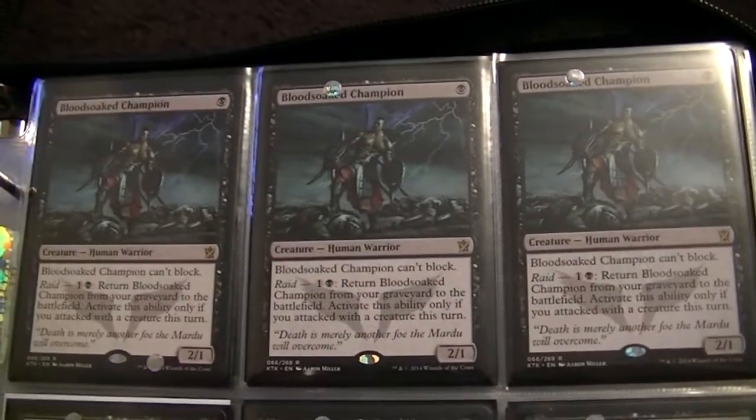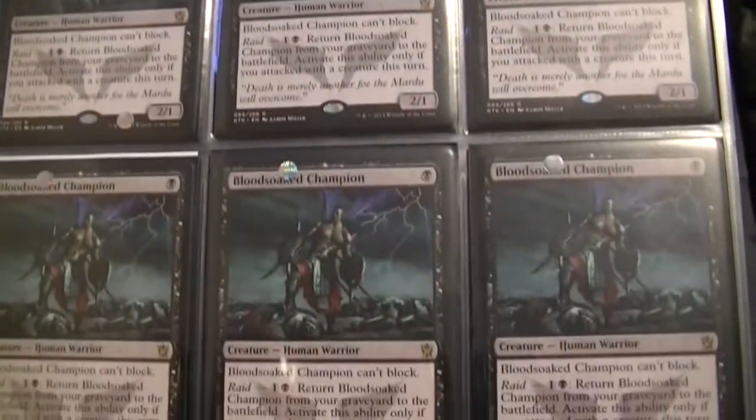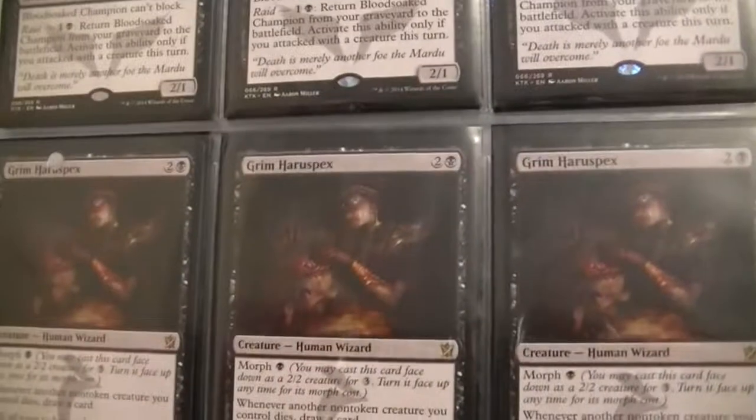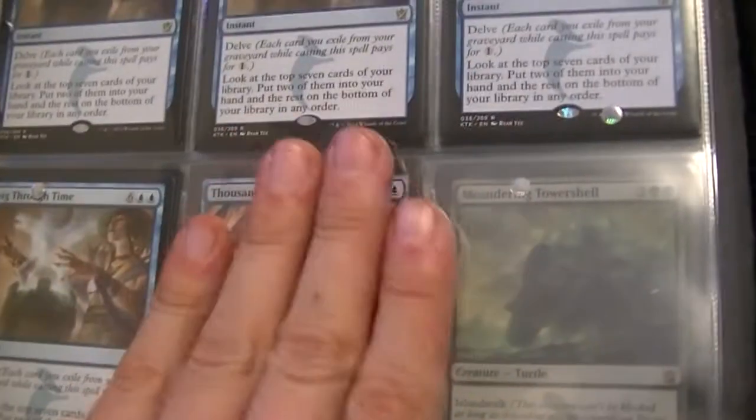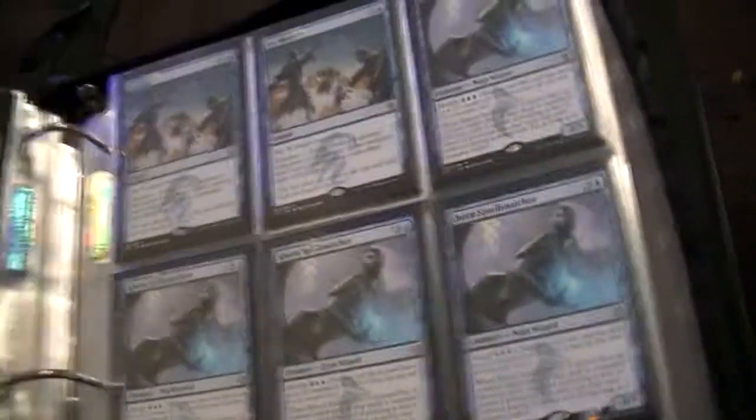Moving into black, I got the ever popular Bloodsoaked Champion — I got 6 of those. I got 3 Grim Haruspex on the front and 3 more on the back. Then 6, going on 7 Necropolis Fiend. This is my Dig Through Time, which I'm glad I have all of, because they went up to 12 bucks recently. I have 7 of those — I'm going to keep a playset and trade the rest.